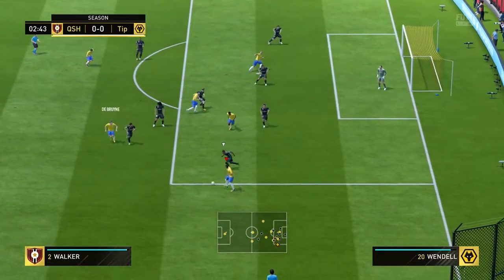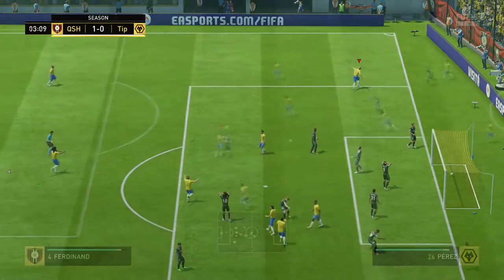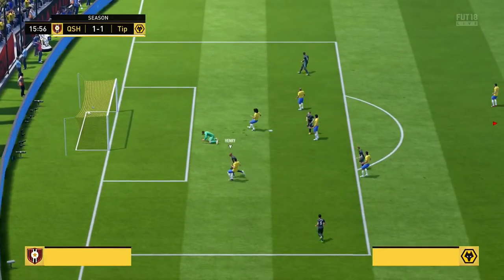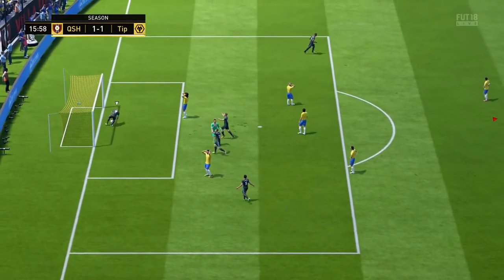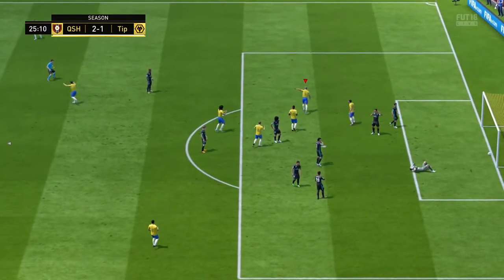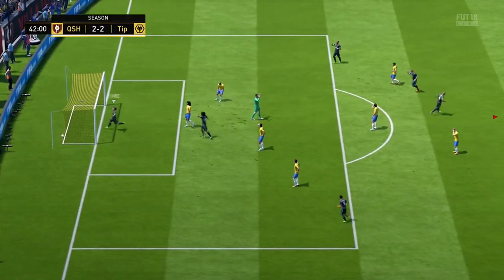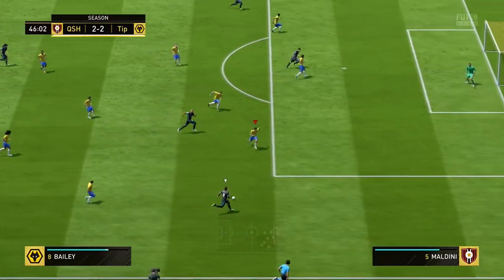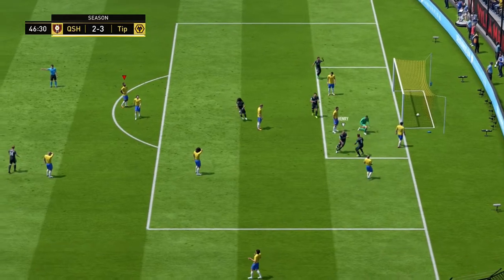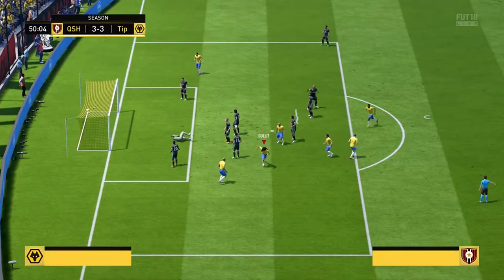We're in the first game and we're trying to get crosses and headers but I seem to have forgotten how to cross and head a ball. We go one nil up but then unfortunately it goes one-one after a banger of a finish — really nothing the goalkeeper could do about that. We then go two-one up on the 25th minute, and again nothing the keeper could do about that, before it goes two-two.